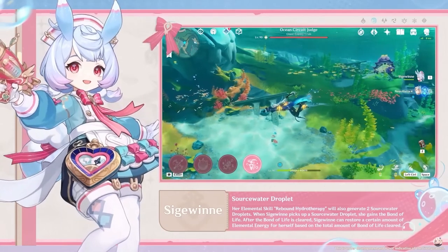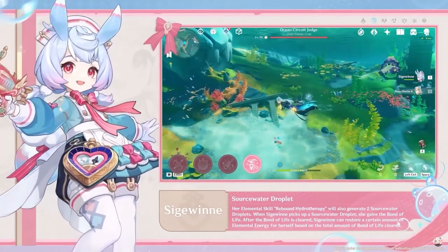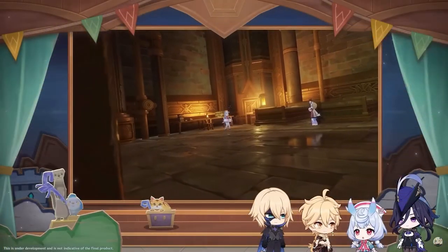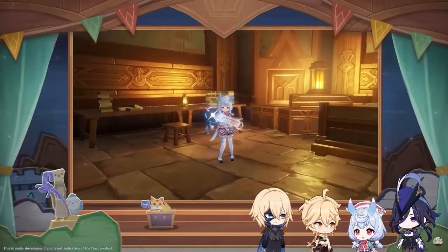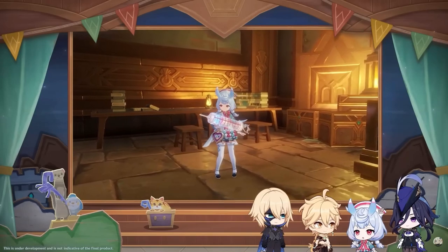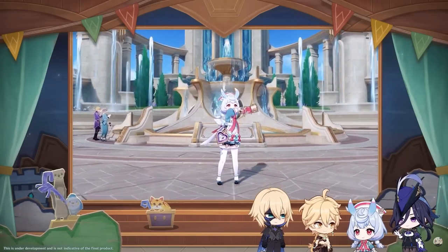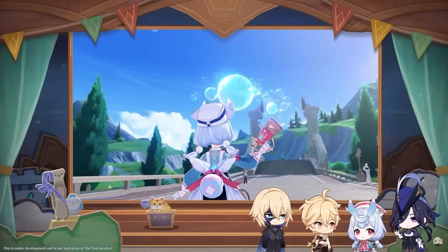It's basically the same passive skill Zhanyun or Cloud Retainer has to increase your team's plunging attack damage — same thing, but for elemental skills instead. The last passive: Seatween's healing gains extra healing bonus based on the current Bond of Life total across your entire team. More Bond of Life on your characters means more healing from Seatween.